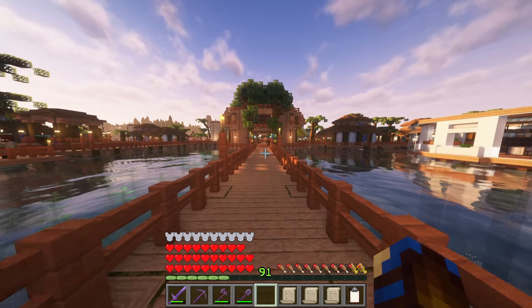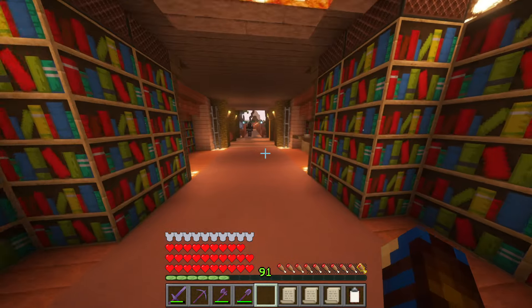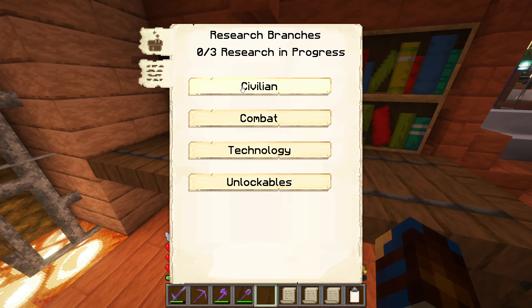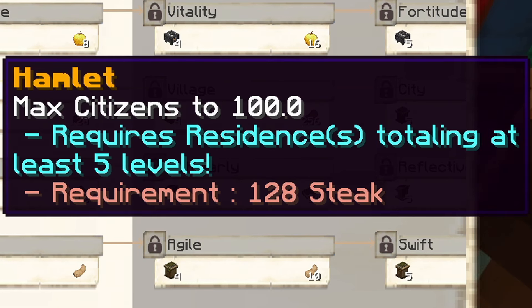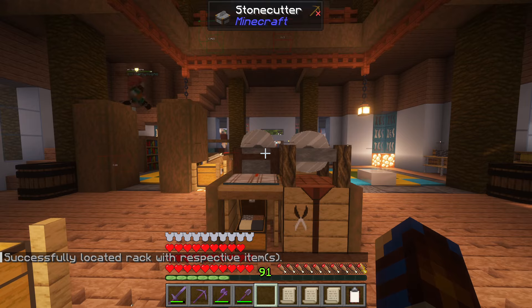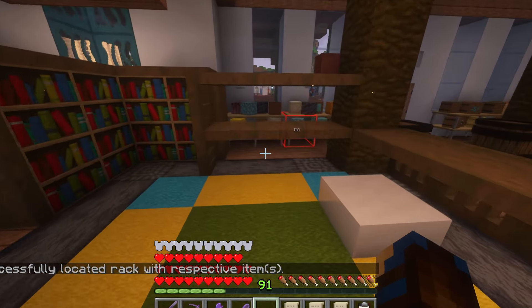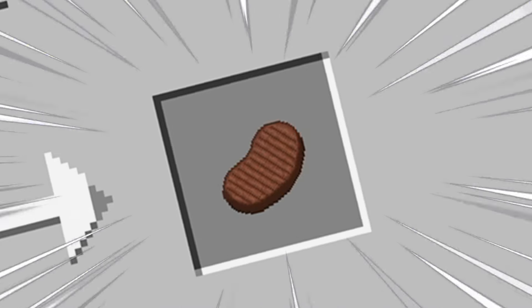We've maxed out our current population. We have 50 of 50 and we require some research to unlock even more for the colony. That research is Hamlet and is going to require 128 steak. We have plenty of raw beef within the colony so we'll grab those out and start that upgrade — after we cook it into steak of course, which might take some time.